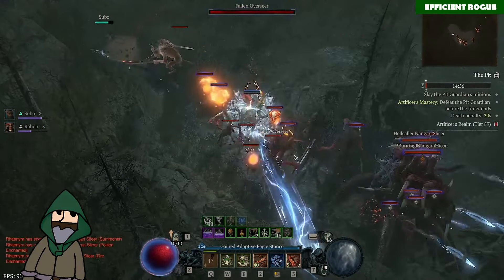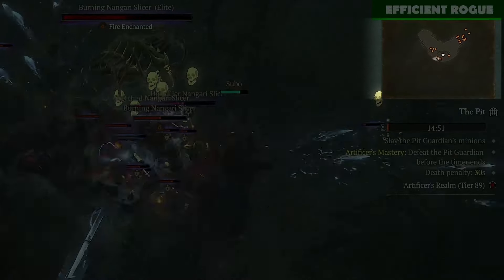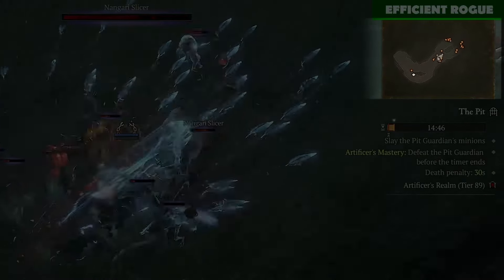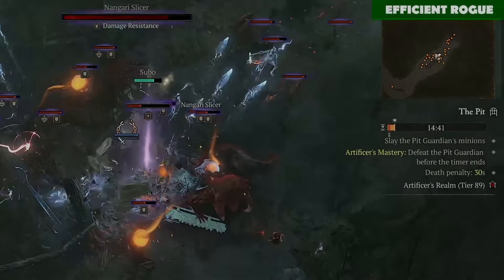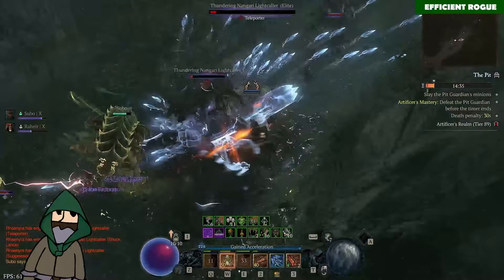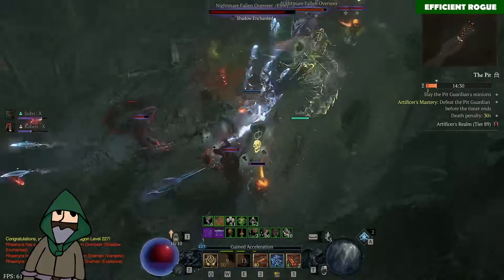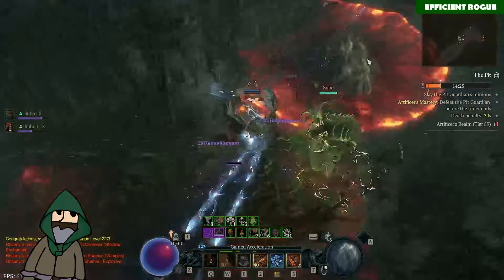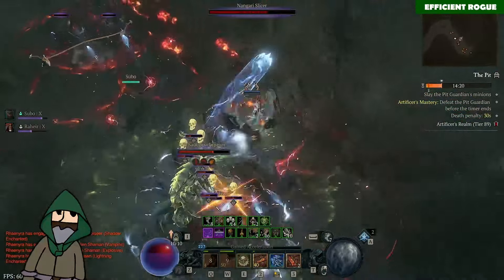So here you can see me doing a pit run, and as you can see in the top right corner, the minimap is completely revealed and I'm seeing orange dots which show me where all the enemy groups are. This helps me a lot so I can plan ahead if there are several different pathways I can choose to run.